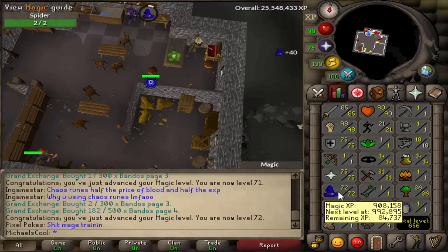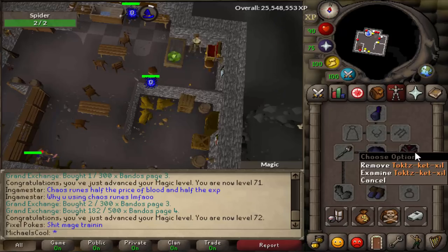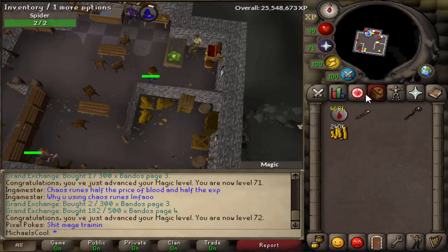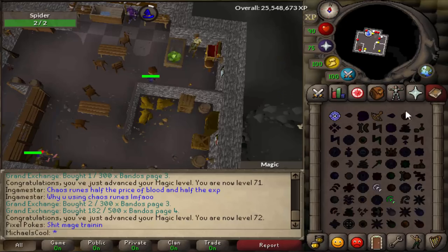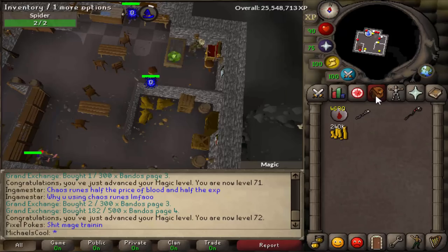I decided to get some mage levels so I just splashed in the Lumbridge basement. I used this gear because I don't have any range levels yet. I can't use Membraces so I have to use the Tox Cat Xill because it's a little bit less magic accuracy — even more negative magic accuracy than a kite shield. I always use the best spell for splashing magic, so just do that if you want to get it fast.